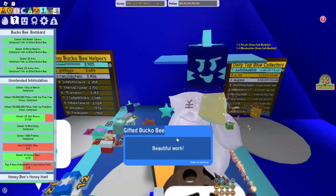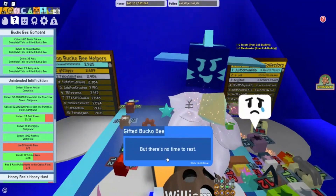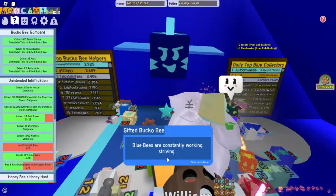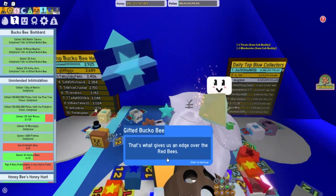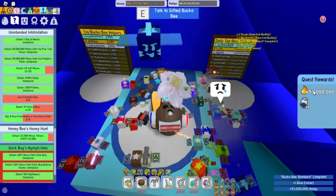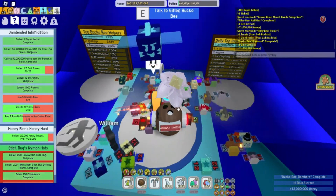Let's talk to Gifted Bucko B here. He says: beautiful work. You've earned yourself a blue extract, but there's no time to rest. Blue bees are constantly working, striving. That's what gives us an edge over the red bees. Keep moving forward into the blue. So we got 53 million honey and one blue extract.